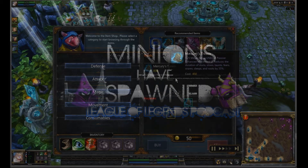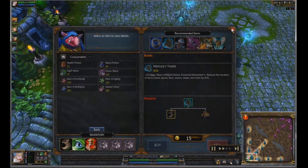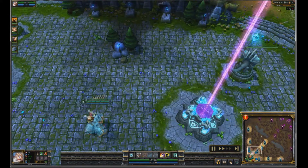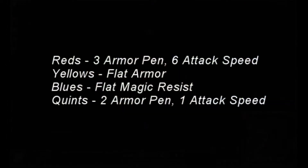The first thing you want to do is start off with boots, a vision ward, and a health potion. The reason for this is you're going to try to get that ward down at their red buff so that you can possibly steal their jungler's buff.